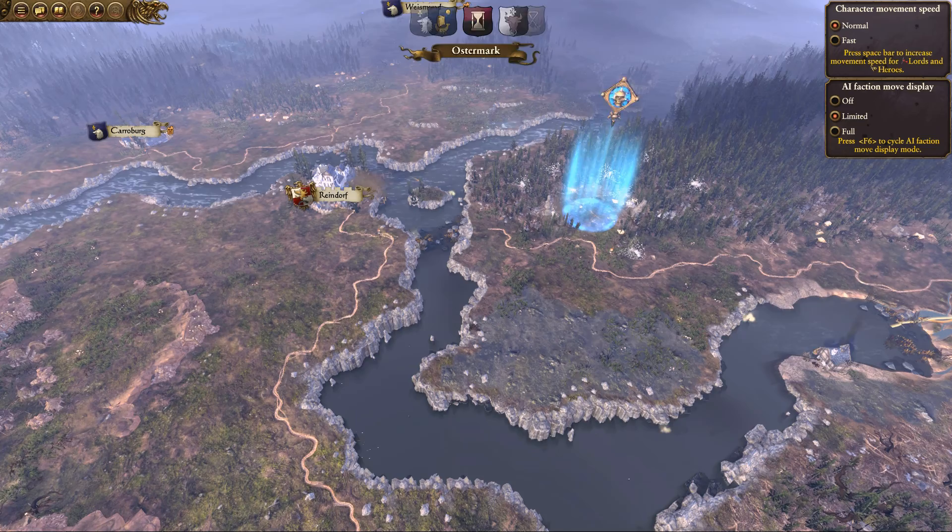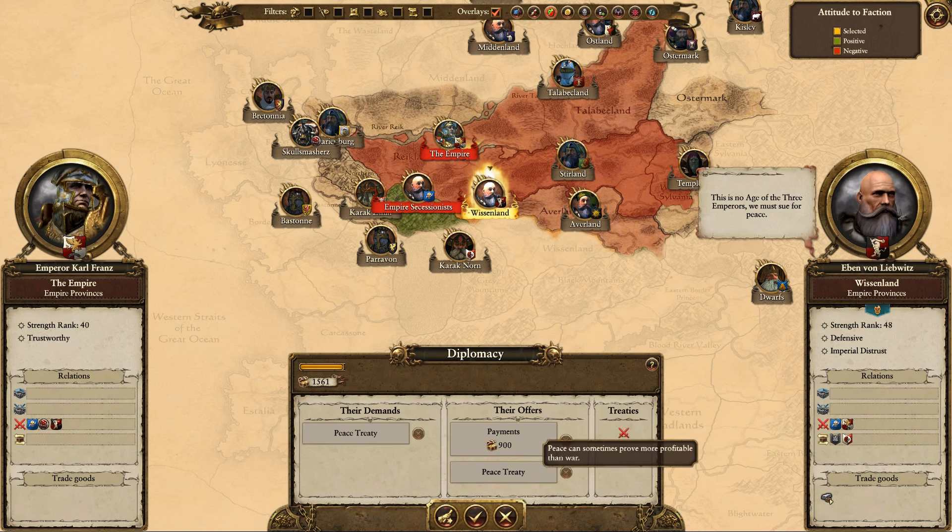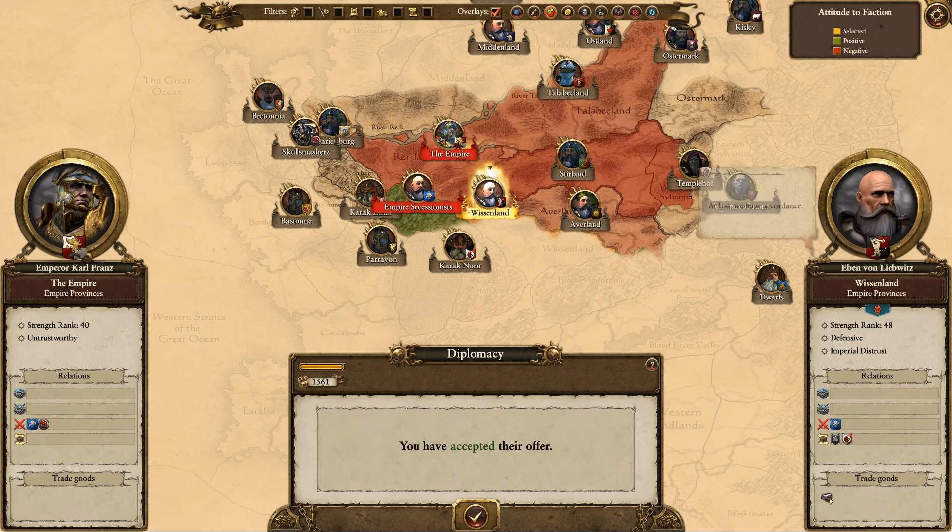Wissenland wants to parley — they demand a peace treaty from me and will offer a peace treaty and 900 gold in return. I accept. That sounds like a worthwhile trade. Now we'll just let the rest of them take their turns.